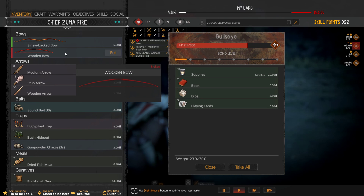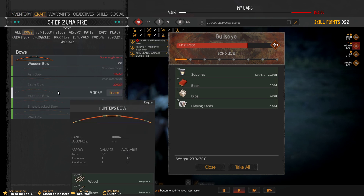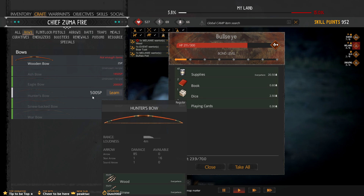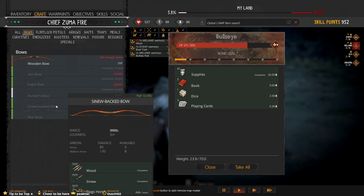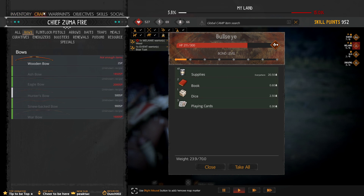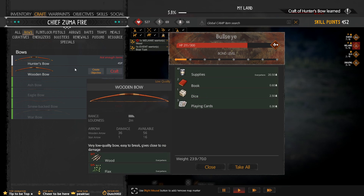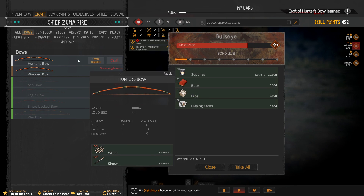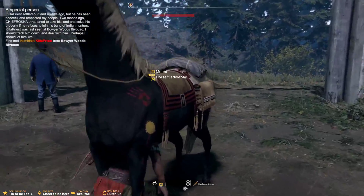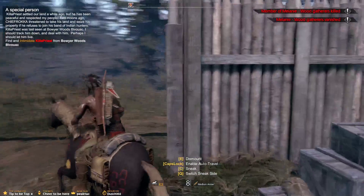The wooden bow is broken — we didn't get a new wooden bow. I might upgrade to the Hunter's Bow or Ancestor's Bow because these wooden bows are just breaking too quickly. Let's have a look at making a better bow. Hunter's Bow — sinew and wood, 500 skill points to learn that. The Ancestor's Bow isn't on there, we can't learn that. Alright, let's learn the Hunter's Bow. Two sinew and wood. I'm sick of the bow breaking. And as we mainly use stun arrows, it'll be okay.